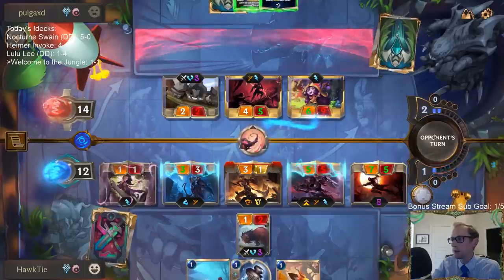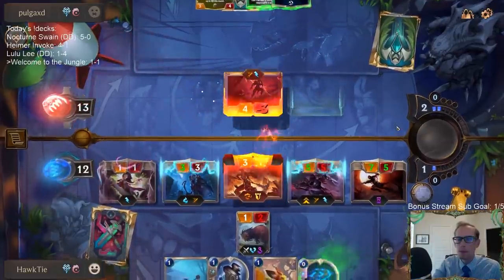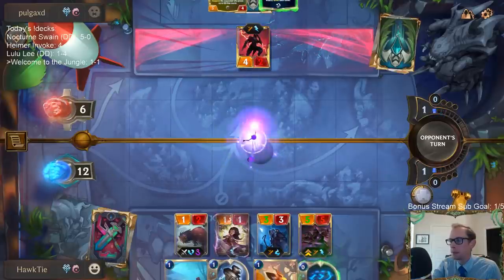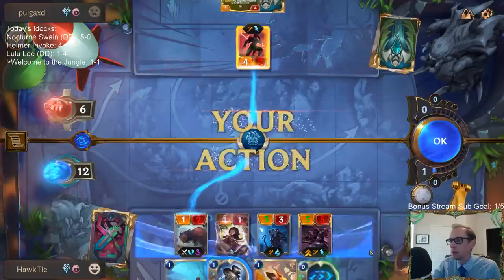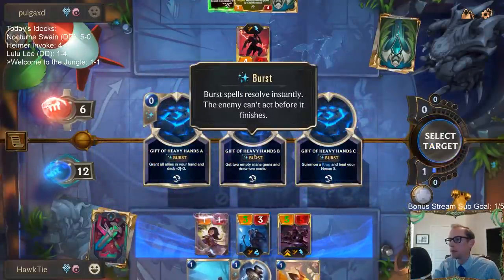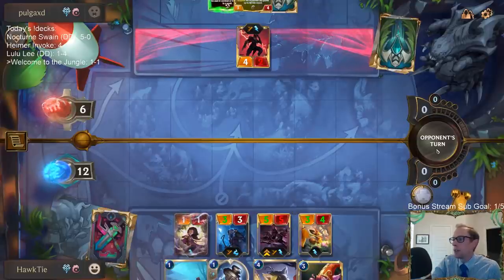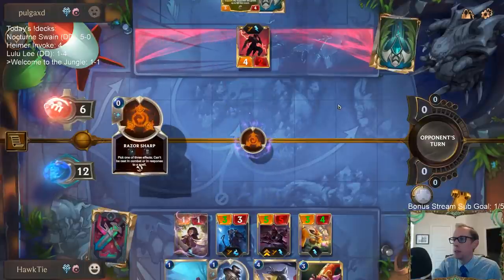Alright, they're down to 6. So what should we do with this? We don't really need to ramp but we can draw two cards — probably need to just draw two cards, my hand is pretty bad. The really good thing about bouncing — using Will of Ionia to bounce the Lulu — is that with Lulu back in their hand, if they don't get the Round Star to create a Help Picks, they're not gonna be able to create that. So that's good.